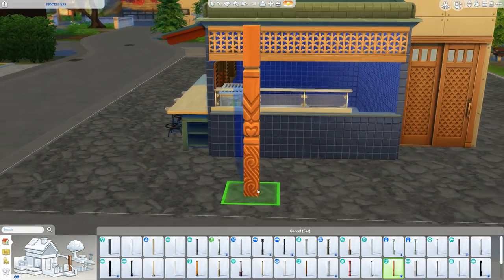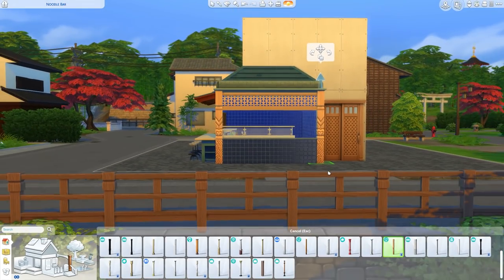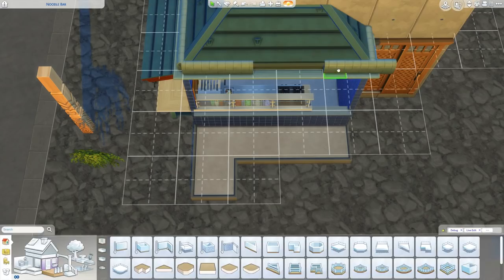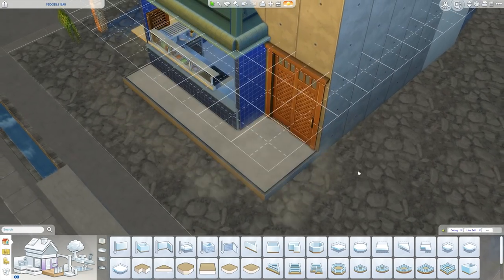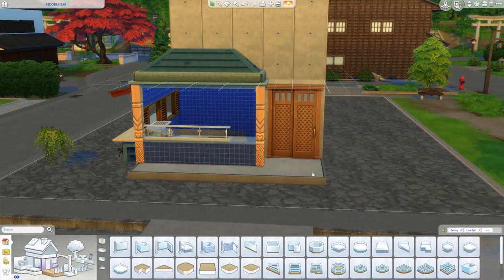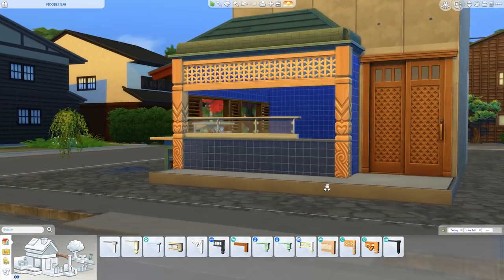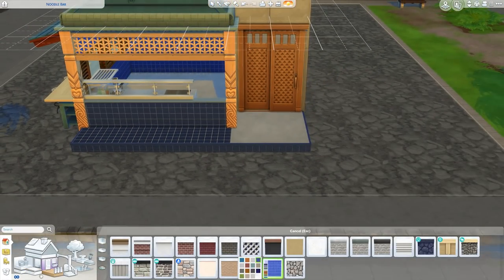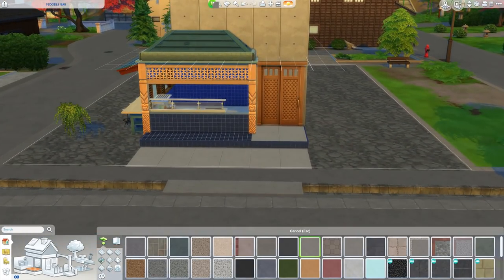So here is me working on the noodle bar down below. I make the building look very modern with the concrete I've put on the walls already there. I wanted a little platform out the front. I got inspired from an image I saw on Pinterest — I think it was an illustration of a noodle bar — and I was like, I want to kind of recreate that slightly in The Sims. So I got lots of inspiration from there and then just did my own thing, and this is what I came up with.